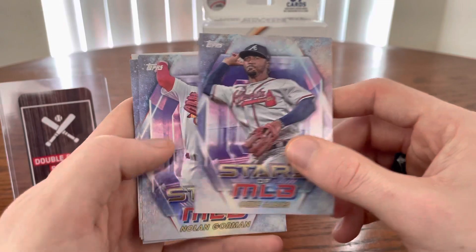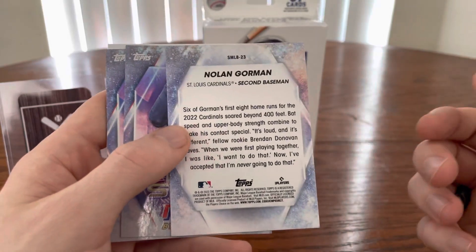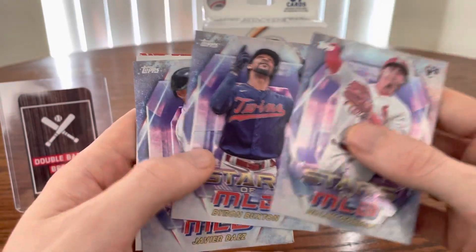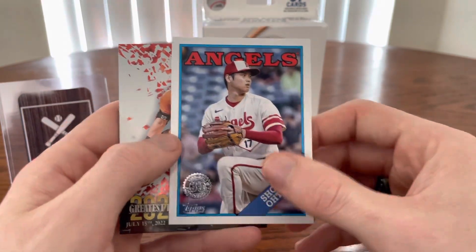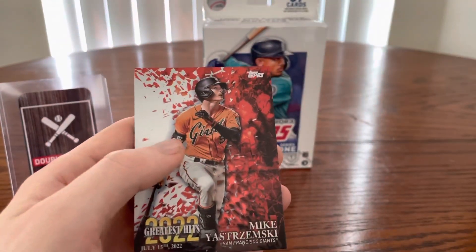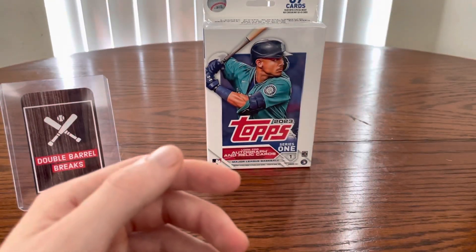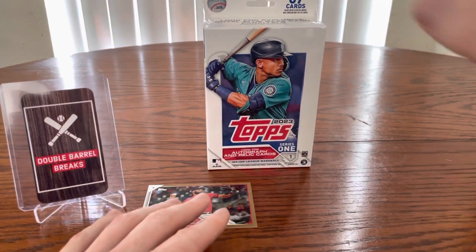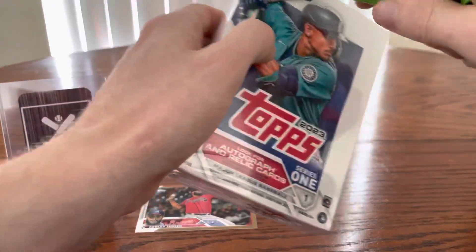These are the Stars of MLB cards. If you guys have not seen these — there's Nolan Gorman. I like this guy a lot; I think he's got some real star potential, so watch out for him. And this is the 88 design on Shohei — that's kind of a nice one. Last year was the 87 design, this is the 88 design. And Mike Yastrzemski on the 2022 Greatest Hits. That was actually a pretty good pack. I'll put Kenley Jansen out there — that was a really good one. One in 15 boxes for that gold card.